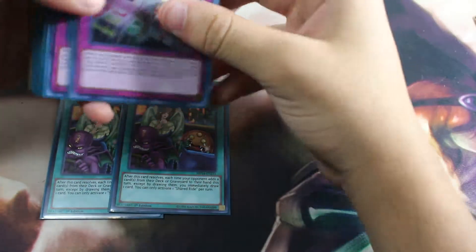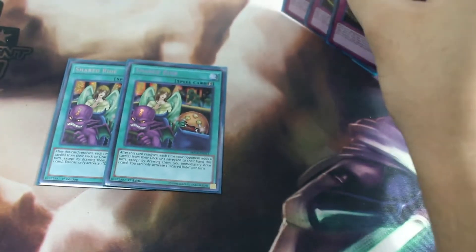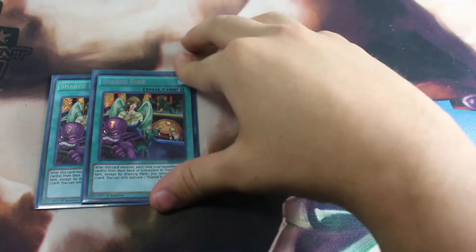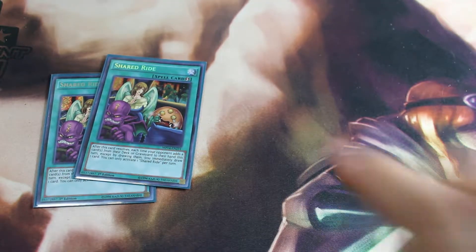Two copies — three is better obviously, but this is basically the side deck. What I did was take out my Cherries and put this card in, one copy, just to draw each time they search. I'll probably put this card in the main deck; it's extremely amazing really. Like every deck now searches, so basically your opponent has two options — they either stop searching or they give you a bunch of cards. So that's an extremely weird situation. Next, triple Red Reboot.